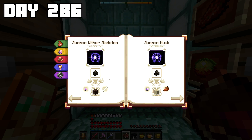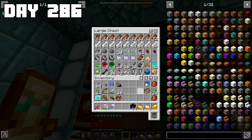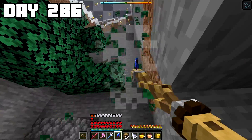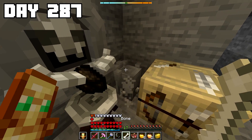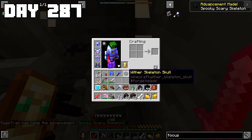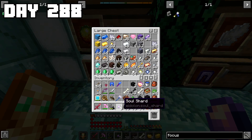Before I could spawn the wither, I needed to get my hands on 3 wither skeleton skulls. At the last nether fortress I visited, not many wither skeletons were spawning, so I had a different plan — I would use one of the mods to allow me to spawn wither skeletons inside my base. The summoning process turned out to not be super costly, so it seemed like the better alternative. After gathering a decent amount of each material and beginning the process, on the first day I dropped not only skull number 1 but also skull number 2. And the next day, I dropped the third and final skull — so I began to prep for the actual fight.